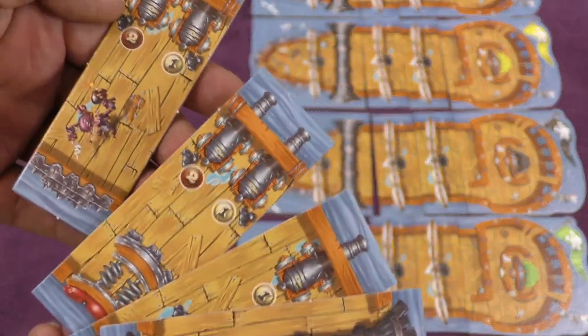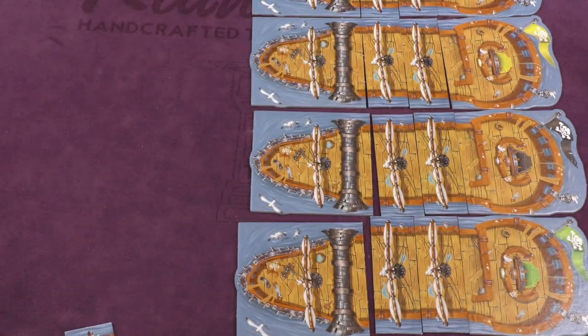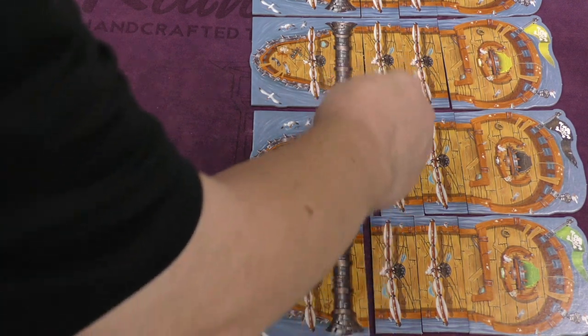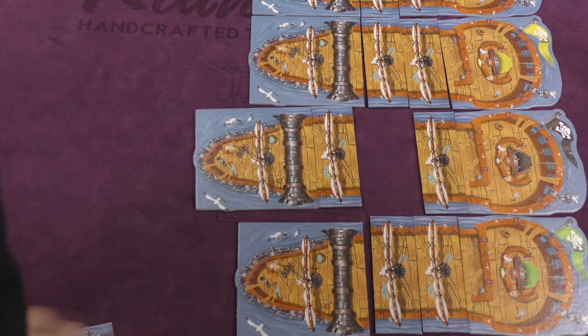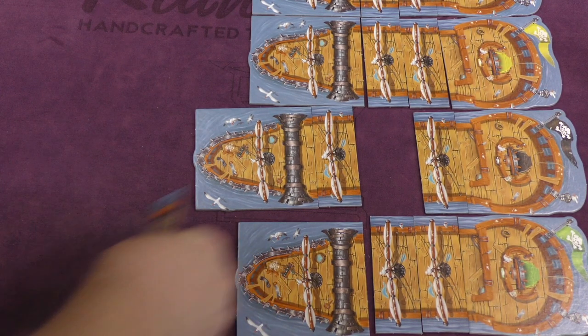You're going to look at your tiles and decide which one to put on your ship. Maybe I want this one — it has two cannons, that seems pretty good. I'm going to take this tile and stick it in the number two position. So starting from here: one, two. After everyone has picked their tiles, they'll reveal their pirates, and then place them.